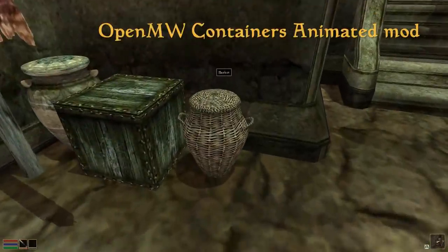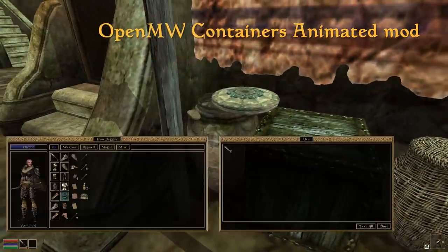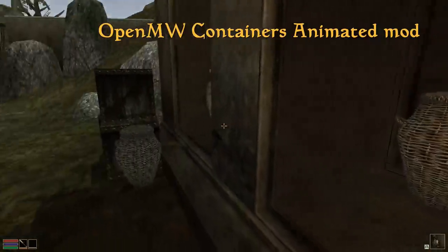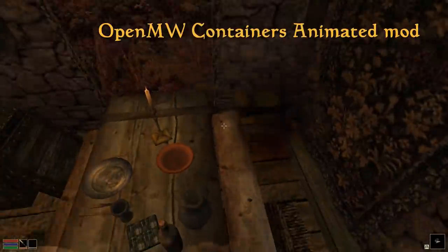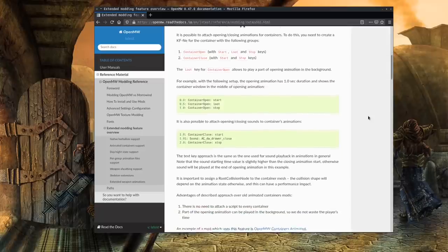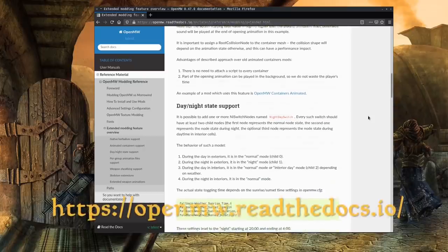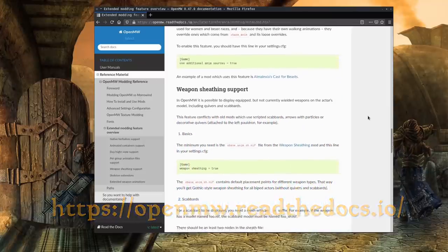Additionally, you can add animations to container models, and you don't need a plugin to make them play. While the classic Morrowind mod, Morrowind Containers Animated by QQQBBB, once relied on sound playback to work, this isn't a requirement for OpenMW's implementation of the feature. Note how the looting menu doesn't have to wait for the container to complete its animation before opening — quite immersive! If you're a modder interested in adding support for this functionality into your mods, please take a look at the documentation on openmw.readthedocs.io.